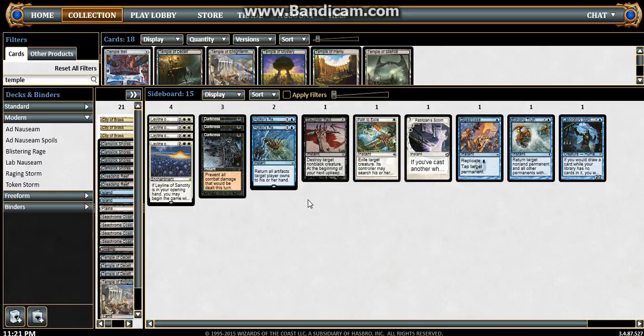Hurkyl's Recall gets all their permanents off the board. It's great if they try to go for a kill with an Arcbound Ravager — let them sack all their stuff and then bounce everything back to their hand, leaving you in a much better position. One Slaughter Pact and one Path to Exile to deal with troublesome creatures like Hate Bears and similar cards.